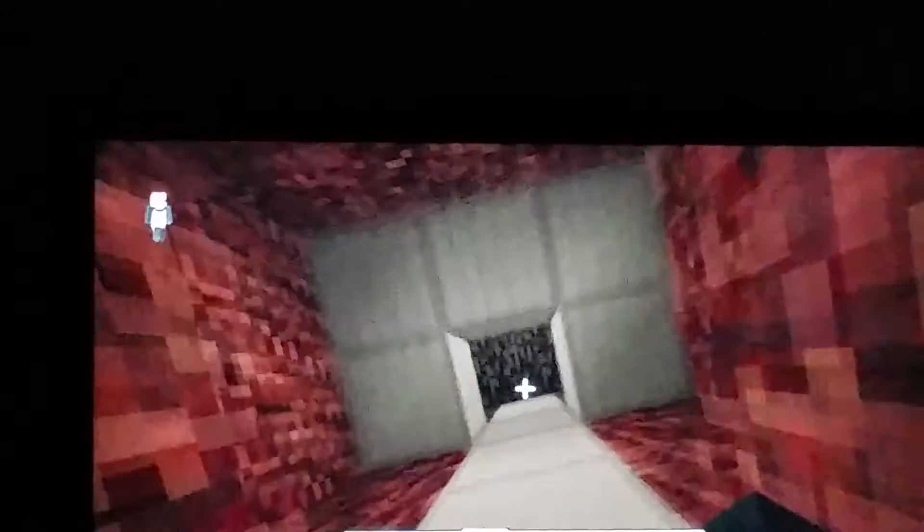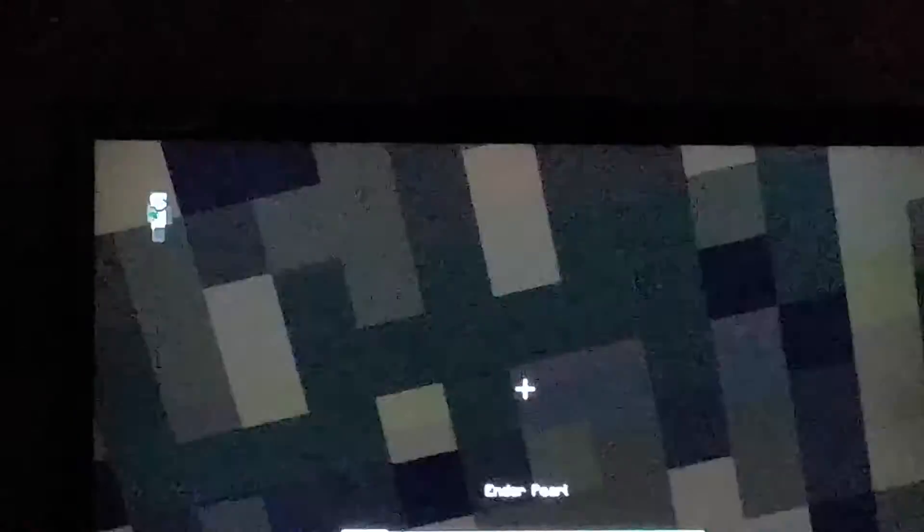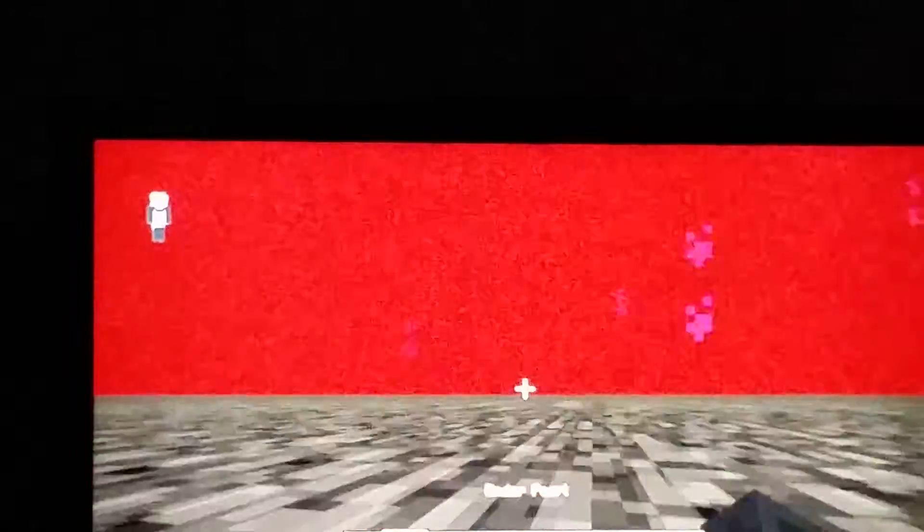Build all the way up, and once you have done this, just find the enderpearls. You need enderpearls and then you just spam it. And then look — you just easily pop up.